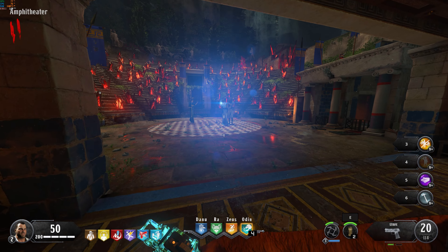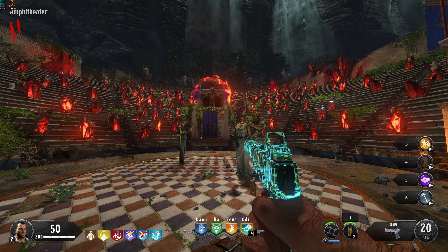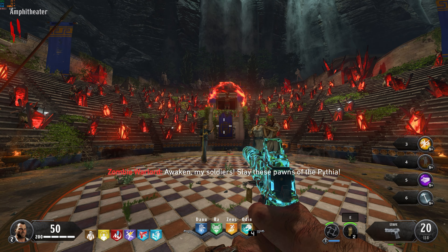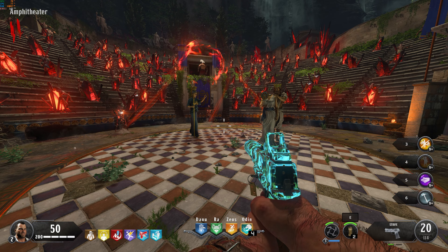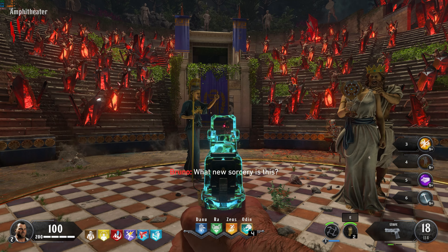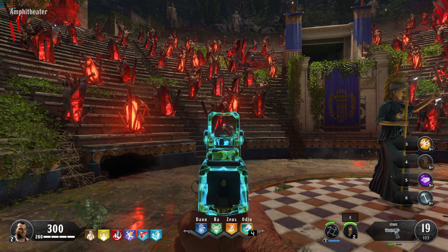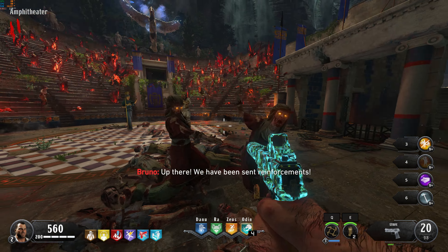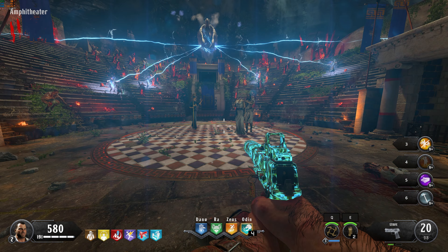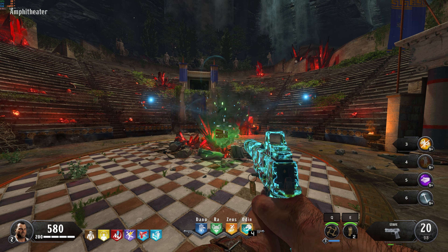Step 1 is going to have you interact with the sentinel artifact, which is located inside the amphitheater. The catch is, after interacting with it, you'll be locked inside, forcing you to complete a small lockdown. It's not hard, but it will start by spawning in 3 skeletons that will die instantly with headshots, but they can break apart and rebuild themselves up to 3 times with body shots. When those 3 skeletons are dead, zombies will begin to spawn until Pegasus shows up and starts killing them for you. When your screen flashes white, pick up the max ammo and you're done with interacting with the sentinel artifact.